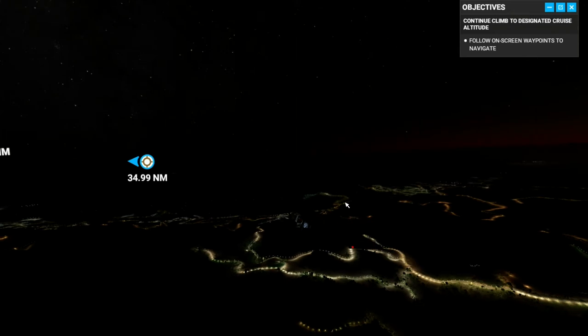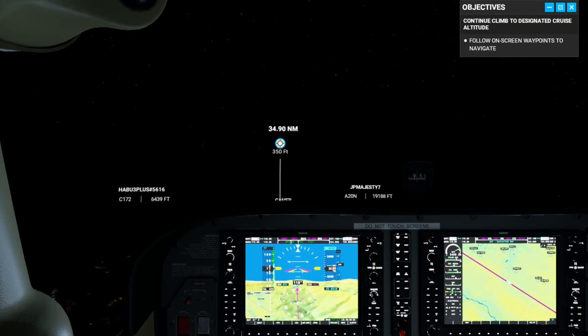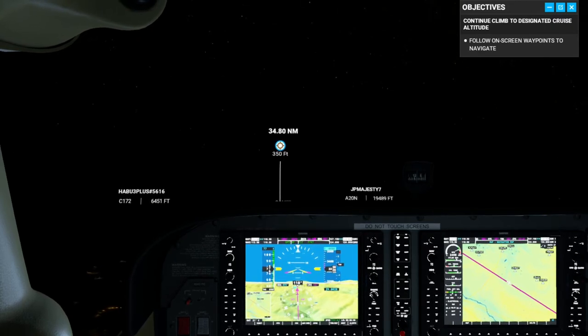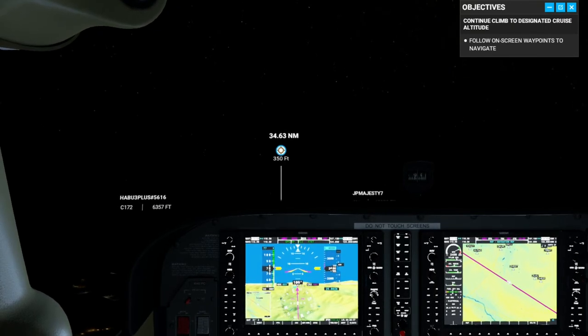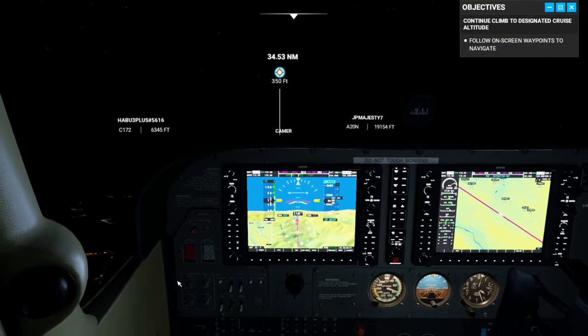Let's go back to external camera and go back inside. 77 engine speed looks good. Our altitude is 700 short of our target. This is just a bit bright — I'm going to darken this down a little bit here.